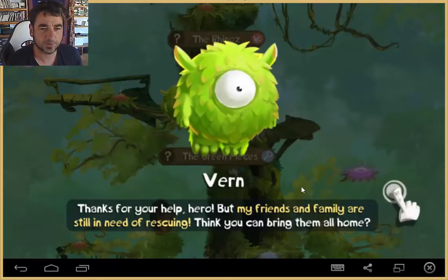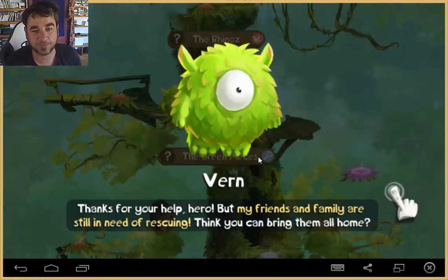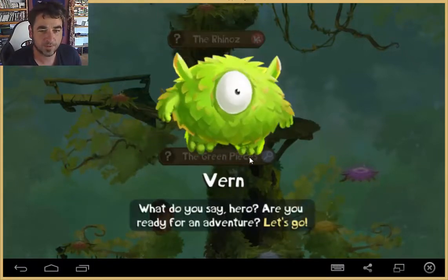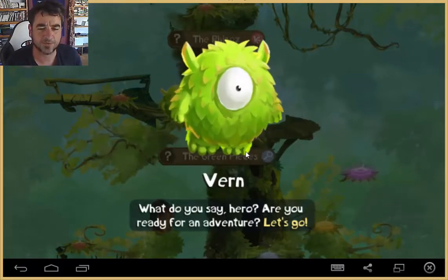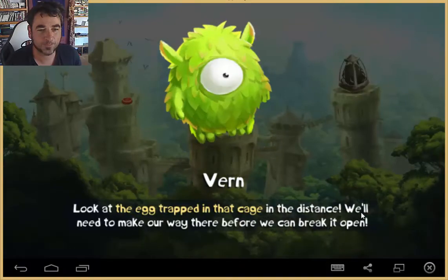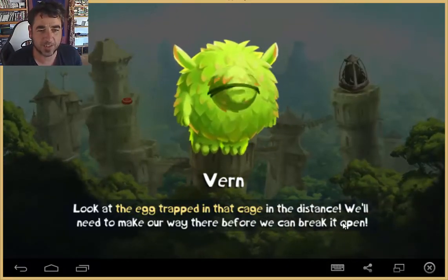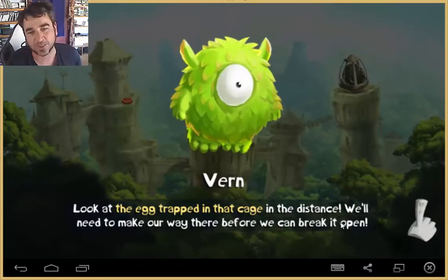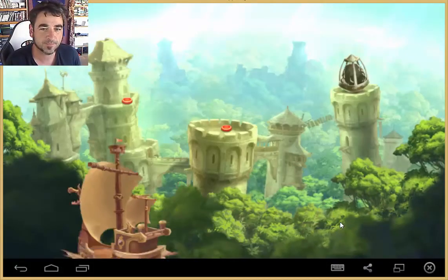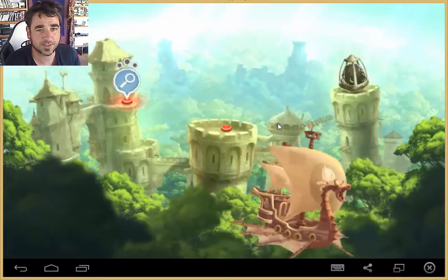Thanks for your help Harold, but my friends and family are still in need of rescuing. Think you can bring them all home? What do you say Harold, are you ready for an adventure? Let's go! Look at that egg trapped in that cage in the distance — we'll need to make our way there before we can break it open. Okay, we'll do that then.